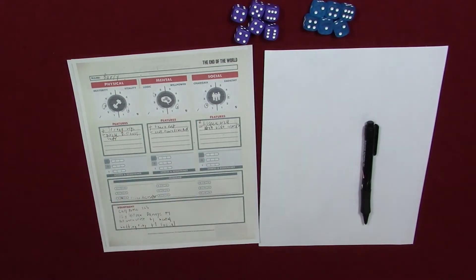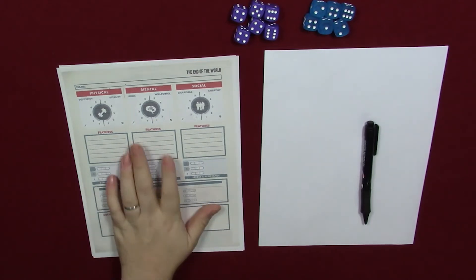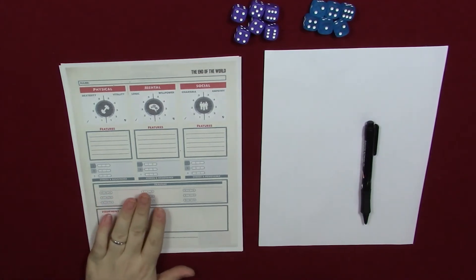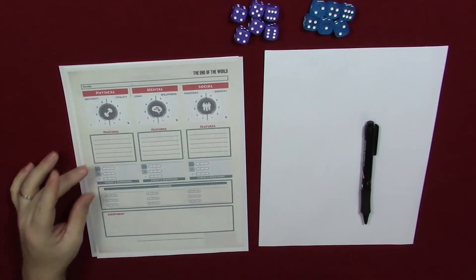Now for the GM setup. The GM's game is a little different — the GM is creating the world. You can use character sheets to make what are called NPCs, non-player characters. These are characters that player characters will interact with throughout the game. They work similarly to player characters, except they're not as in-depth — they wouldn't have equipment and traumas; it would basically be their stats and their stresses.